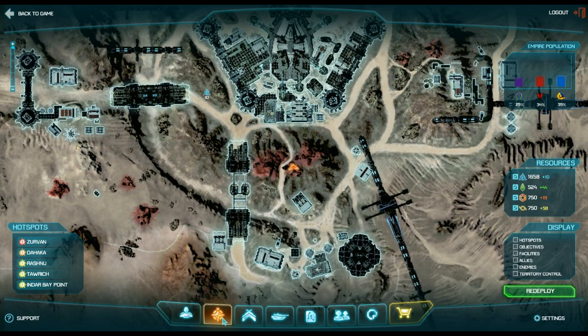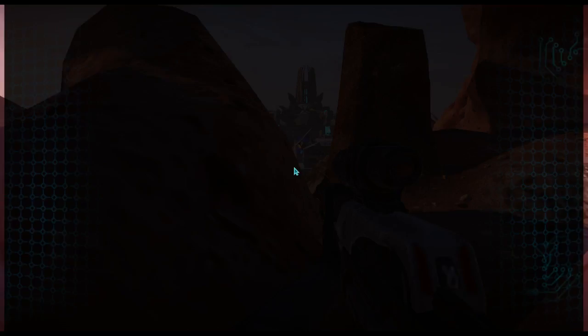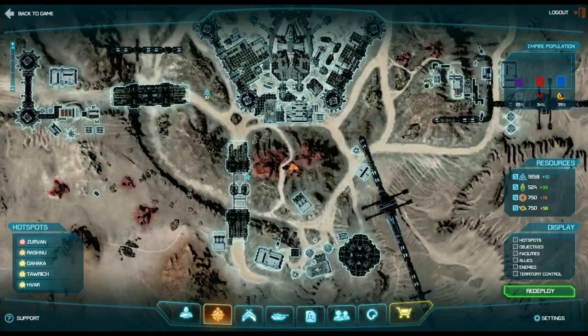I showed you your profile. Now I'm going to show you your map portion of the user interface. When you hit your map key — hit M — it brings up your map.